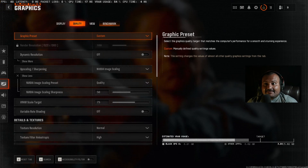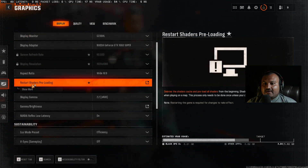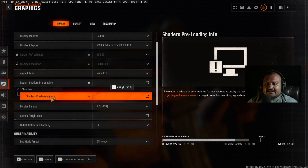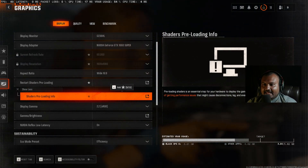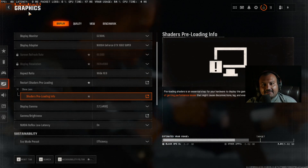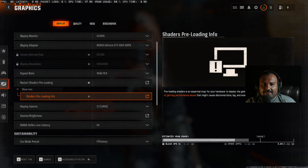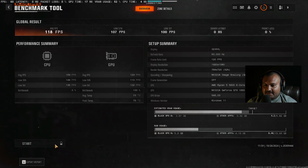The last important step before playing: go to the Display tab, scroll down, and click on restart shader pre-loading. Click it to force clearing the shader pre-cache, then quit the game and reopen it. It will show a shader pre-compilation screen — wait for it; it uses your CPU and can take up to five to ten minutes depending on your CPU. Once shader pre-compilation is done, you're clear to play.